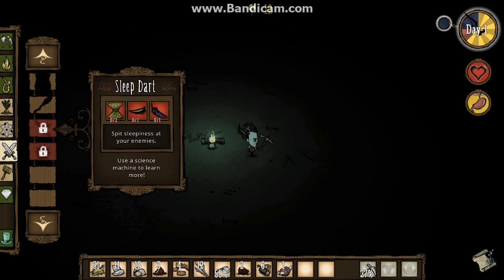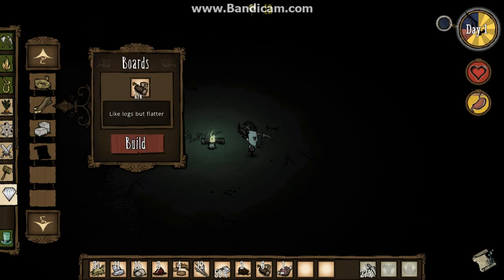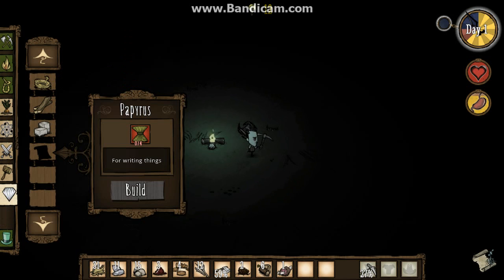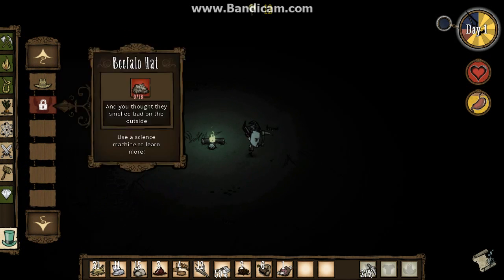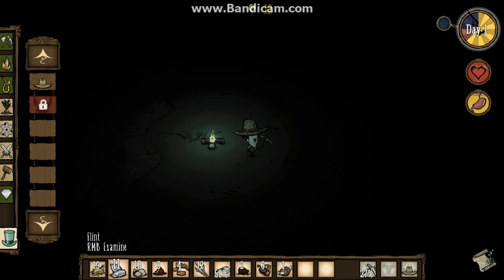You don't unlock any of this stuff to start with. But because of the weird way that the research carries over, I have them unlocked. I'm gonna make a straw hat — look very fetching in that.